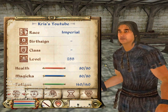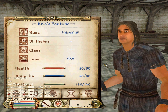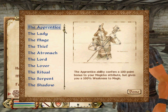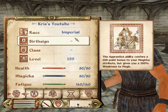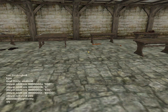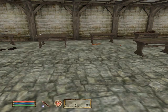Then I'll change the birth sign. Since I have limited time, I'll just make an apprentice. Then bring the console back up and do basically the same thing but with class — 'showclassmenu' — and just be an assassin. Now I'm an assassin.